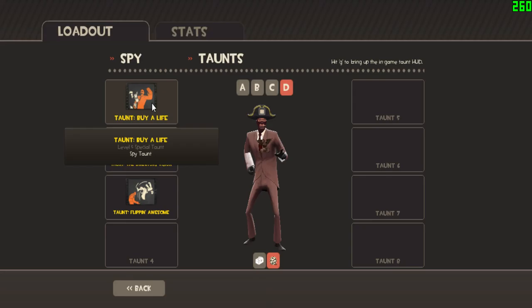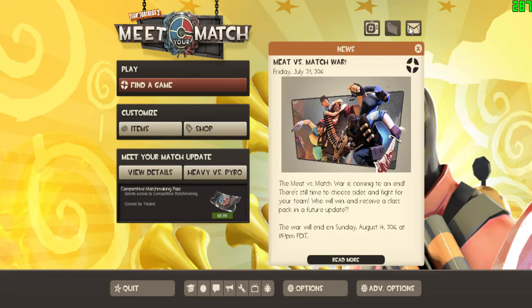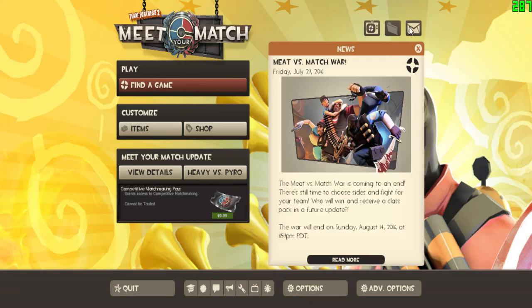I have one special taunt — it's called the Buy a Life, and I'm gonna show you it right now. This is when I kill one of my friends. I actually have two of them; I'm going to go and trade one later probably. It's one of the cheaper taunts but it can still get me like three refined metal, and that's pretty good. Anyway, I guess it's the end of the whole loadout thing. Hope you enjoyed that — I'll be uploading this probably later. Ayyy, thank you. All right.